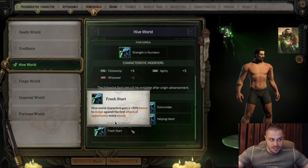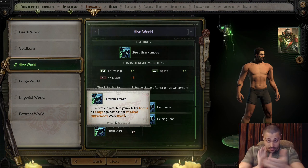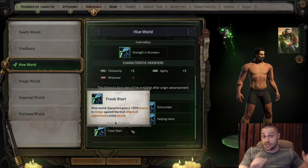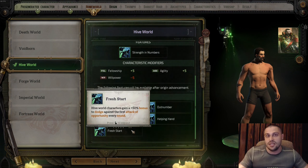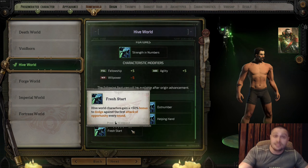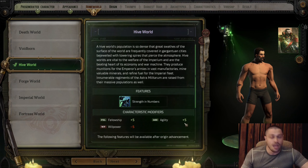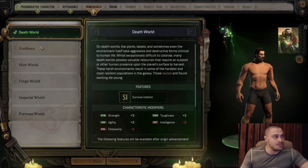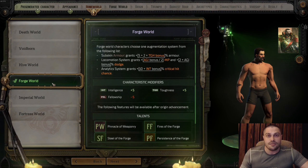Fresh Start: Hive World characters gain 50% bonus to dodge against the first attack of opportunity every round. Since you'll be moving alongside allies toward enemies and triggering attacks of opportunity often, this talent makes it easier for enemies to miss you. Overall: melee tanky Rogue Trader, mage-like Rogue Trader, Hive World full support Rogue Trader — and now Forge World.